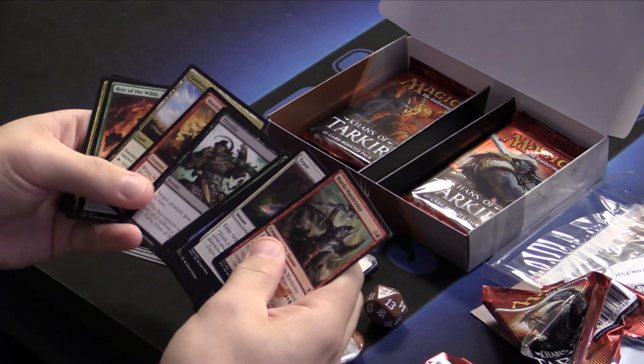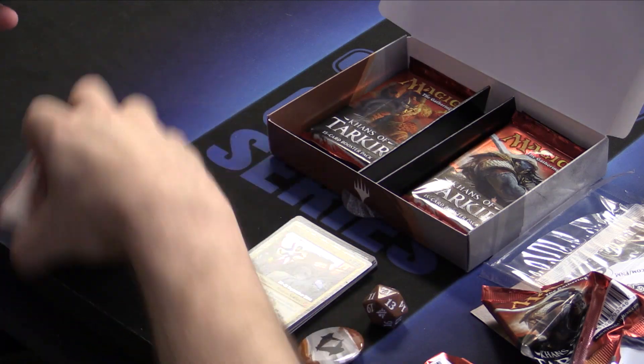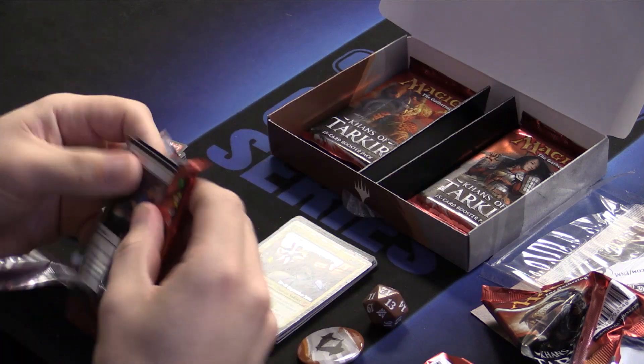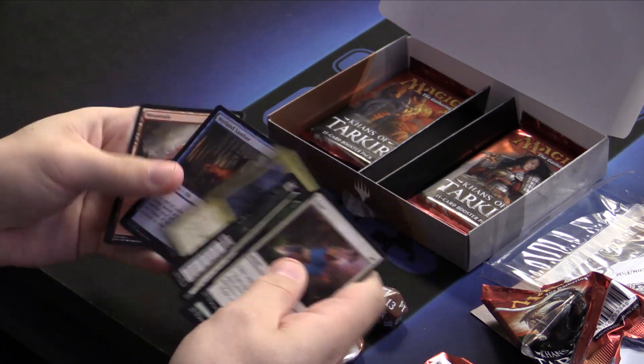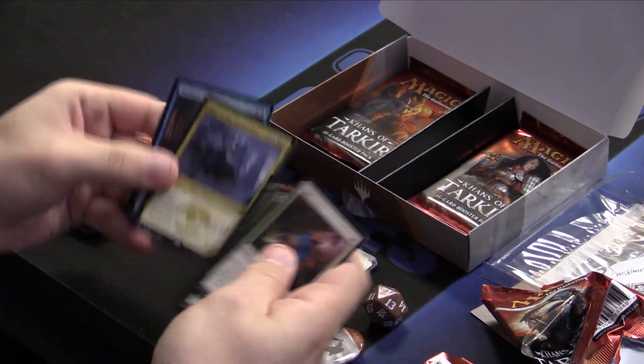So this pack wasn't that bad. We got some mana fixing, removal spell, and a guy we might splash. I'm happy — but I'm not happy until we open up the money cards, and I'm opening the money cards in the other packs. We've also got a foil — a 2/1 for 2, whatever.